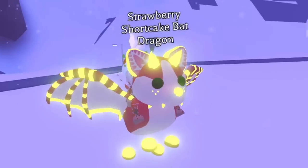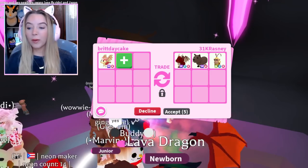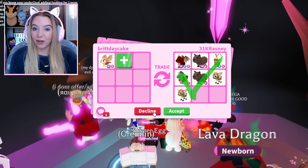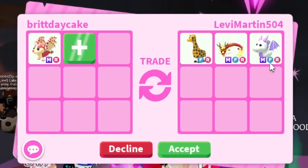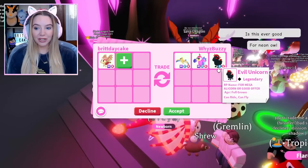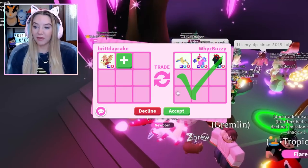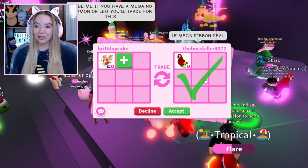Next up we are trading the mega neon strawberry shortcake bat dragon — we will accept nothing less than absolutely insane trades because this is super expensive. The first offer is great but we need to see more. Someone offers a giraffe and a mega lavender dragon — also great. Another person has a high-tier legendary, the evil unicorn, as well as two mega pets, but for something as crazy as a mega strawberry shortcake bat dragon you best believe I'm holding out.